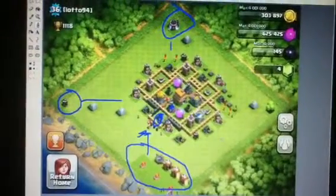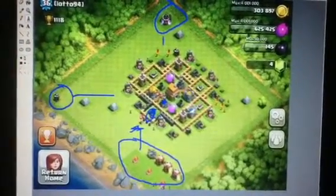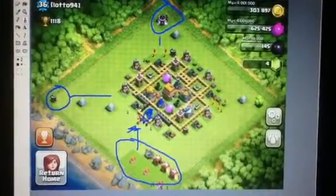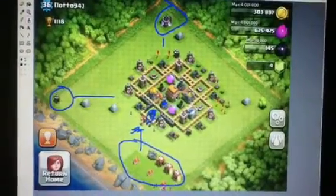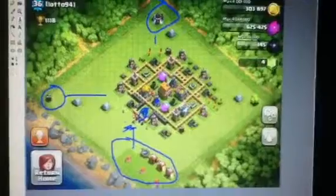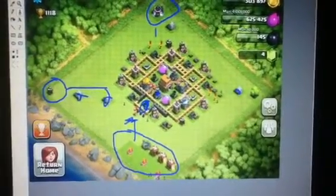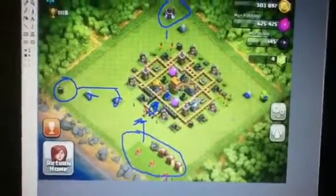So basically I would say just bring these things along the sides or in the corners of your map if you can, switch out the Air Defense and the Wizard Tower, and you might as well just get rid of these rocks and the tree — there's no reason to have them there and you could get a gem and some XP from them.